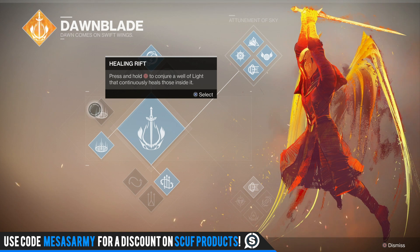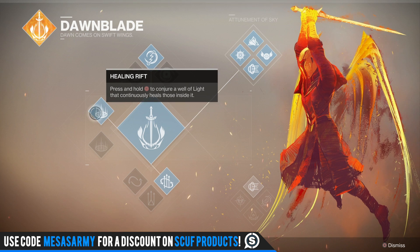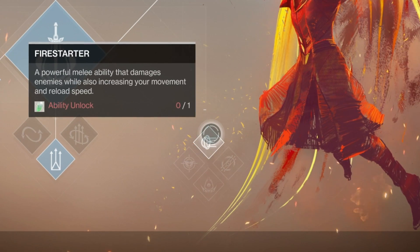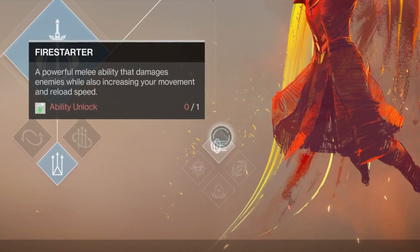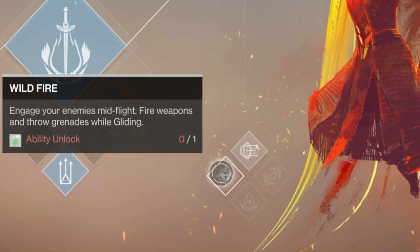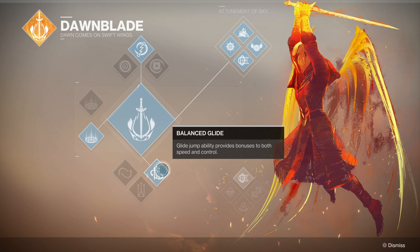Check the description — I've got videos on each of the subclasses where I inspect each one and talk about the different perks. On the bottom ones, when I scroll over it, it shows some sort of green exotic shard and it says Ability Unlock. As of right now, we don't know how to get those green shards or how we're going to unlock these things. I'm sure that will unfold, maybe over the beta.